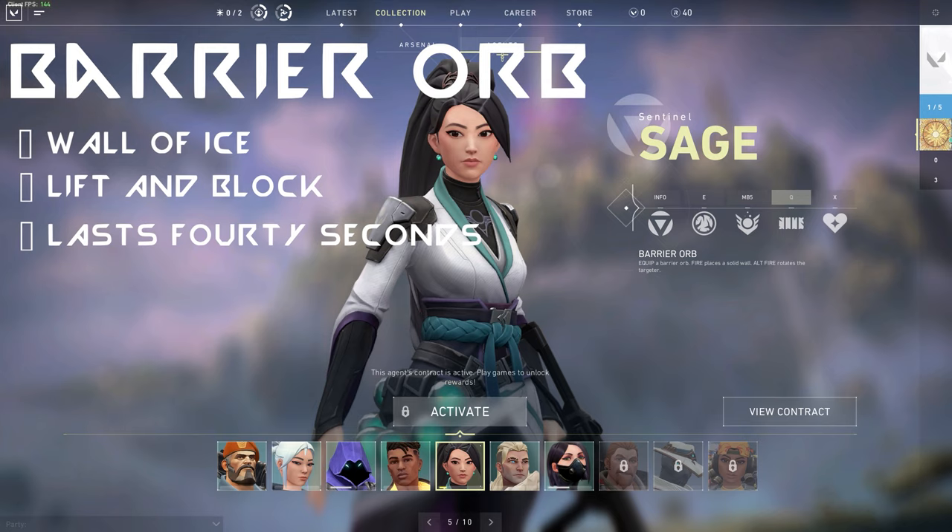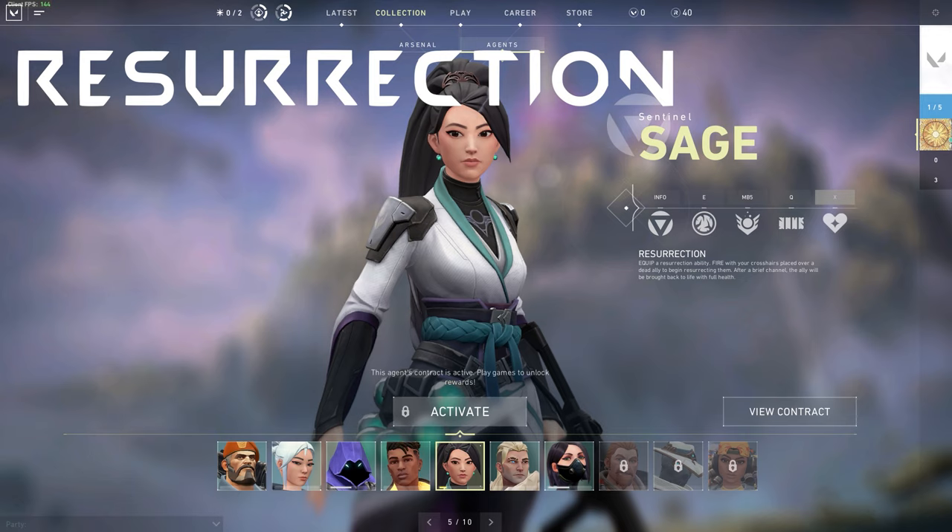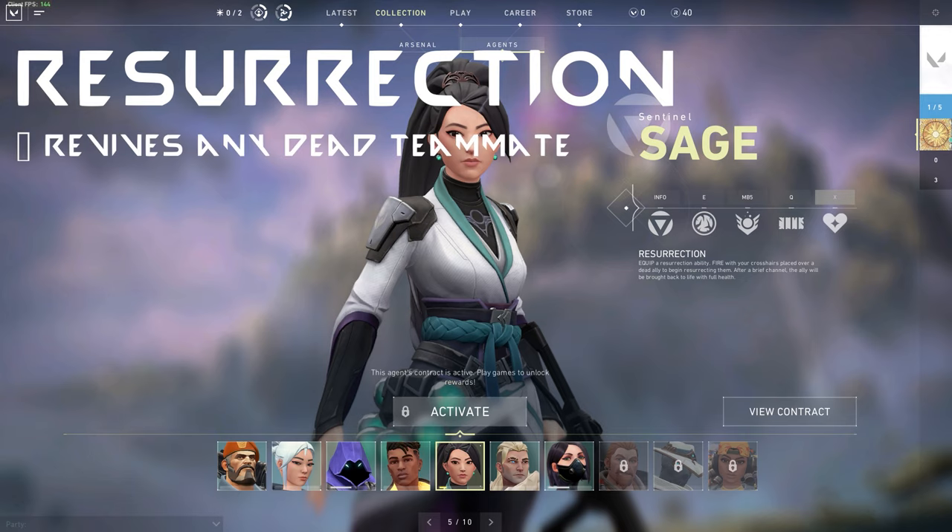Last but not least, Sage's ultimate ability, which I have bound to X, is Resurrection. Pretty self-explanatory — it resurrects a player with full health at any point in the round. This is really useful when you're trying to retake a bomb site or in a clutch scenario, so you can have an extra body with you. Keep in mind though, don't do this out in the open if there are enemies nearby, because there's an animation which delays the person from pulling out their gun, so they can be picked off right away. Try to use this ability when you're behind cover.